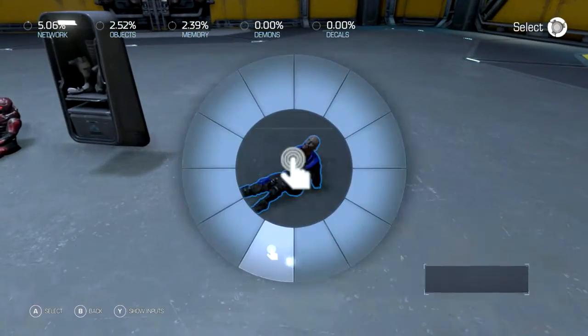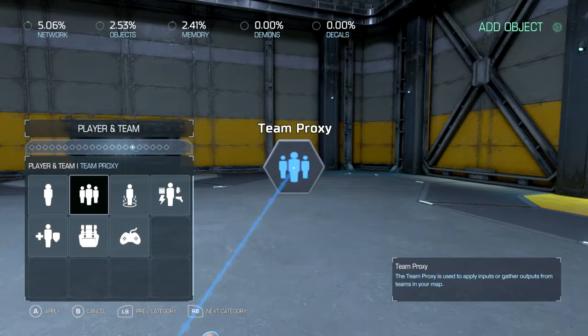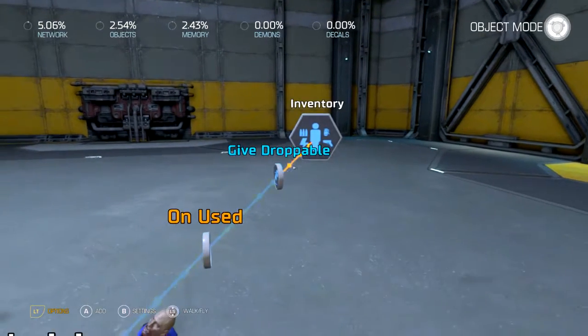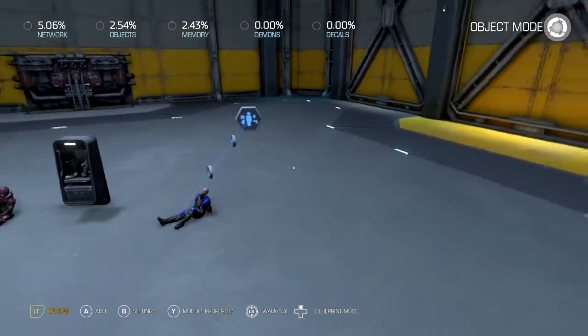So for starters, this guy — you can make this guy basically give you a key or something. Let's say a blue key card, it's just colored in blue. So that's what that guy will do.